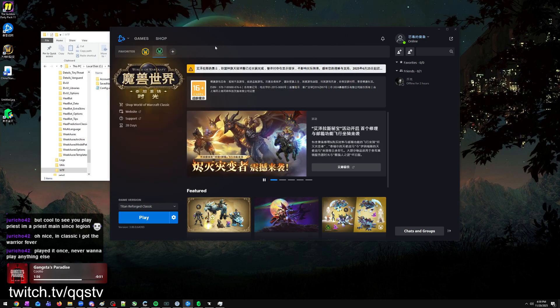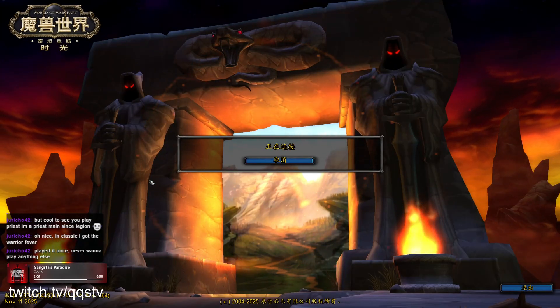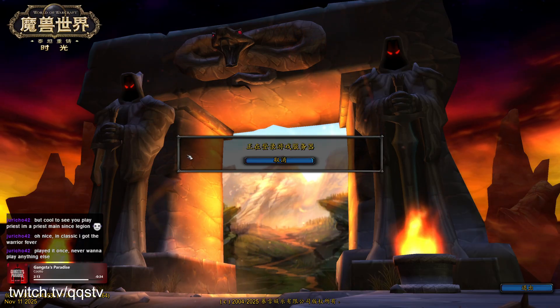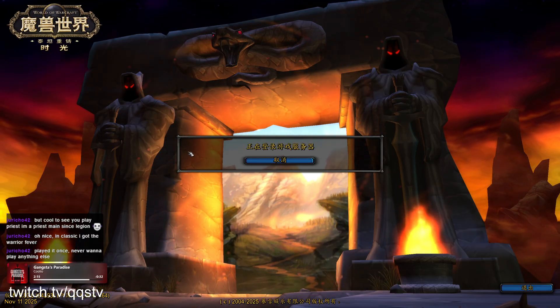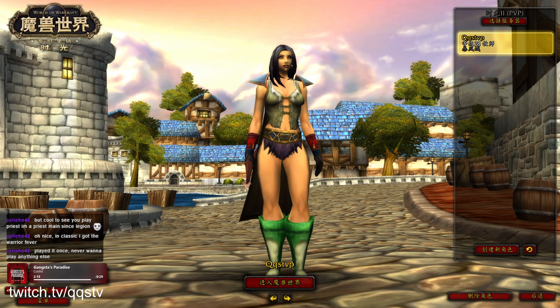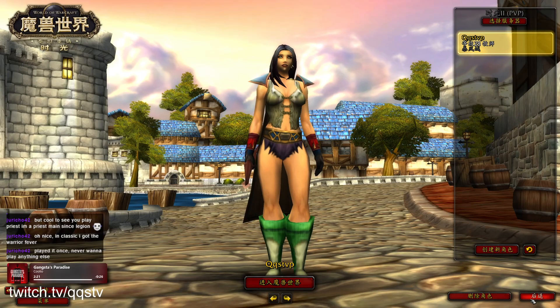First, launch the game naturally — just make sure it launches normally. This is obviously the Chinese version of the game, a regular launch with nothing else. Just get in, look at it, maybe click a button, and then get out.